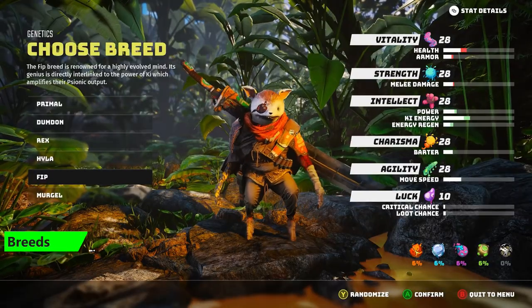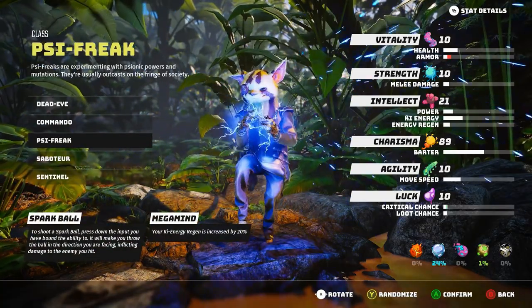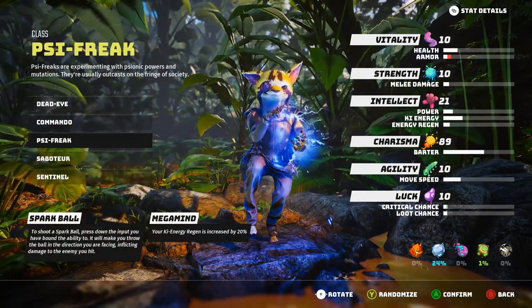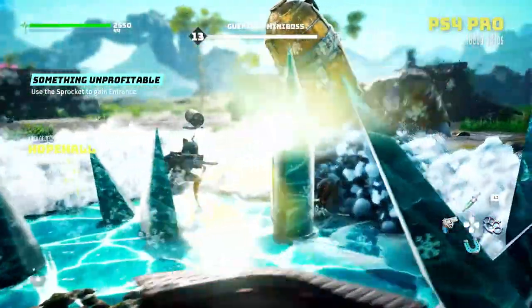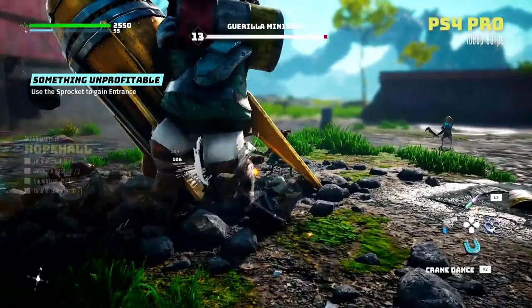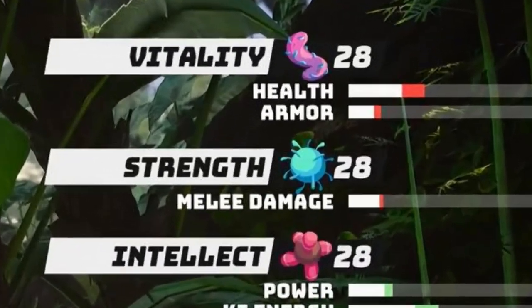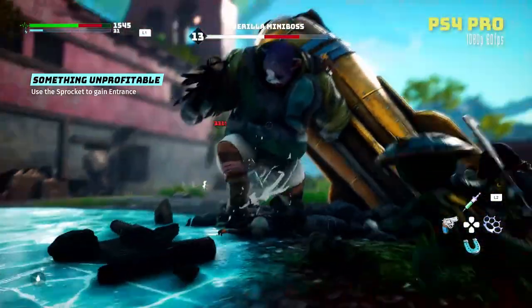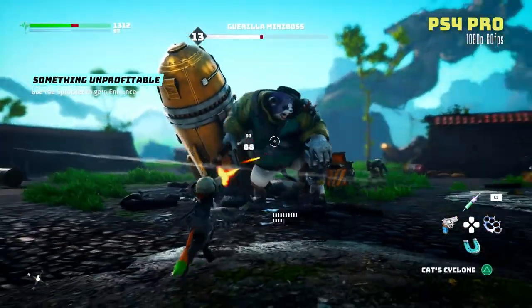The Fip is renowned for having a highly evolved mind. Its genius is directly interlinked with the power of the key, which amplifies their psionic output. Basically, this is the breed you want for a Psy Freak. They have the highest starting intellect with a really big boost to power, key energy, and energy regen. This is a really solid option if you want to focus on the psi or key aspects of Biomutant. They do have lower health, armor, and melee damage, so you'll want to stick to range as much as possible and use your key abilities.